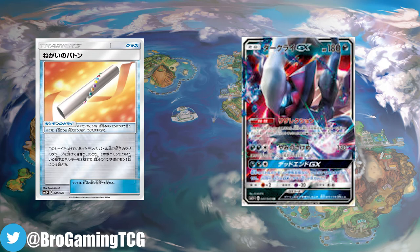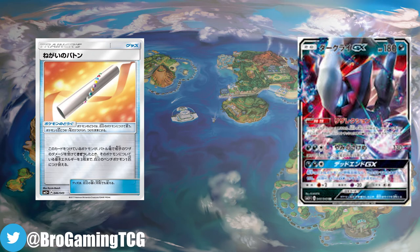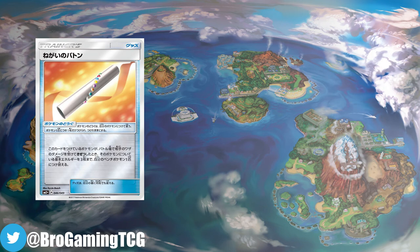There are some pros and some cons to Wishful Baton. One pro is that you're not putting a Pokémon tool card on your bench Pokémon and distributing energy evenly — you're just moving all three of those basic energy cards to one of your bench Pokémon. So it's a good card to attach to a Pokémon you're moving into as an attacker.